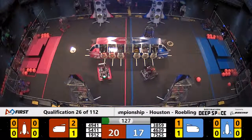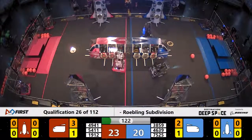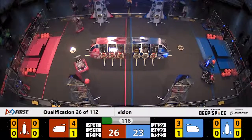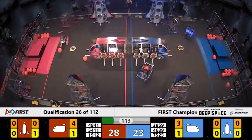46-39, the RoboSpartans move up to the cargo ship. They've got some cargo — they lift it, they roll it, they drop it. Their partners across the way match that play. 38-59, Wolfpack Robotics grabs another piece of cargo and races back over to the cargo ship.